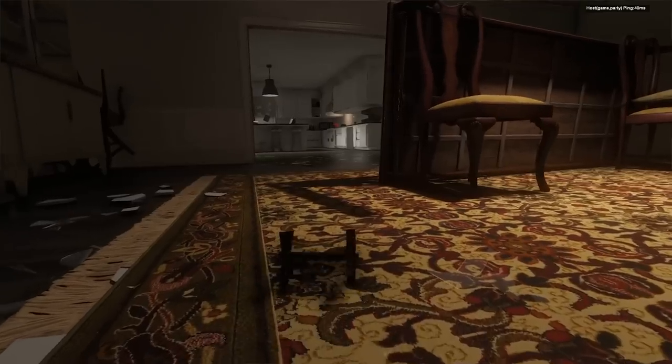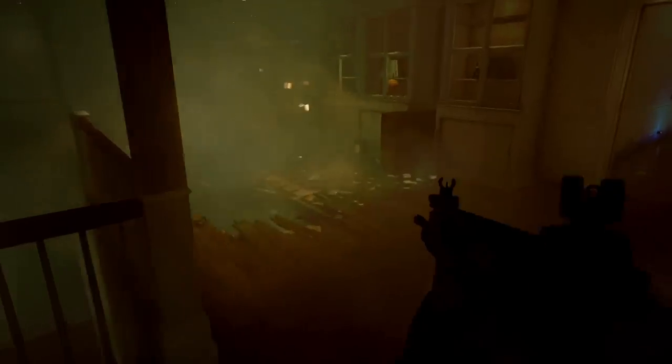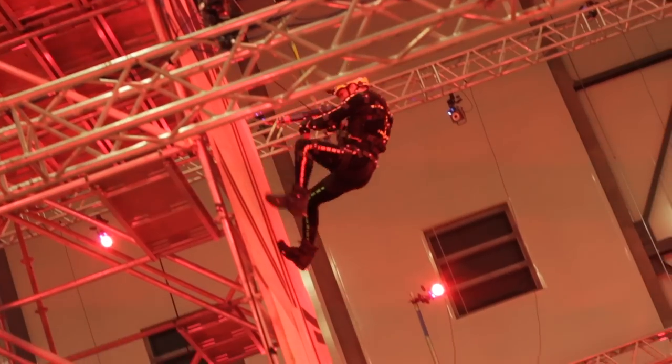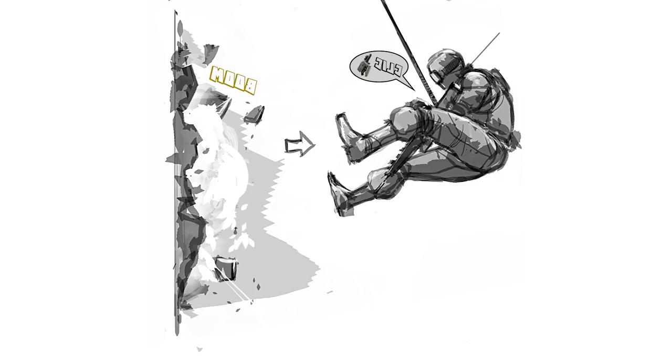Attackers will need to breach the stronghold and eliminate the opposing team. They'll need to find weaknesses in the defense, create new entry points, and surprise the enemy using coordinated assault tactics. To achieve this, they'll use tools like drones or breach charges. They can also rappel from anywhere in the building, reaching through upper floor windows to get inside. Using tools like this is going to greatly impact how the opposing team shapes their defenses.